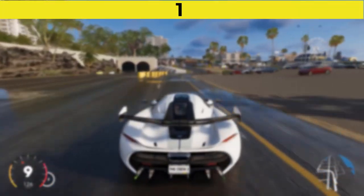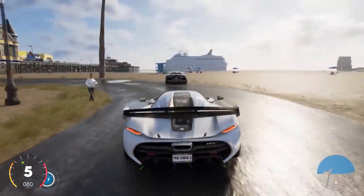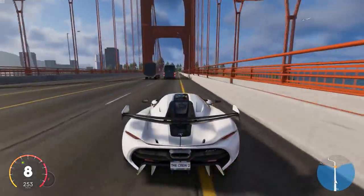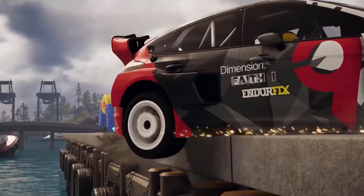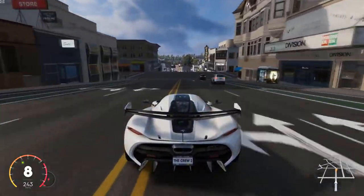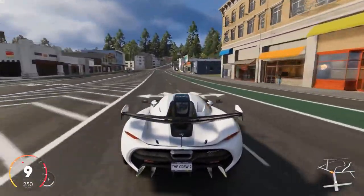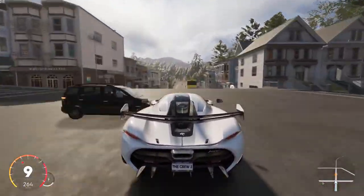And finally, number 1 is The Crew 2. The Crew 2 is an open-world racing game where players assume control of a racer. The game features an open-world environment for racing and free-roaming across a scaled-down recreation of the United States. In addition to cars, players can control other kinds of vehicles including airplanes, motorcycles, and powerboats. Each vehicle has its own control physics, meaning gameplay is different when controlling different types of vehicles. Players can switch between air, land, and sea vehicles instantly. The game features four different hub worlds — off-road, street racing, pro racing, and freestyle — each with their own theme and playstyle. The game is very good and it's one of the best open-world racing games on PlayStation 4.